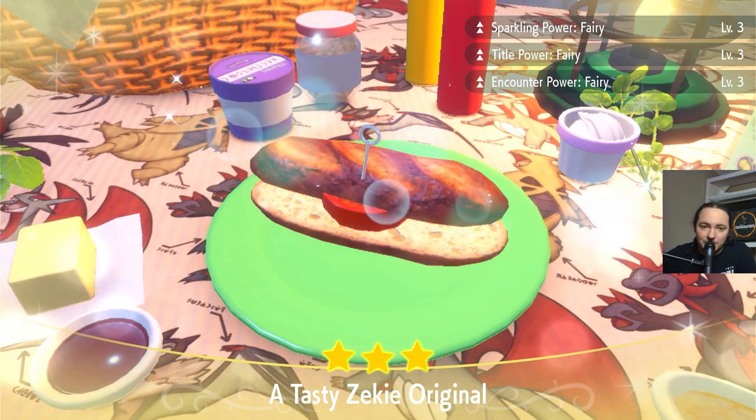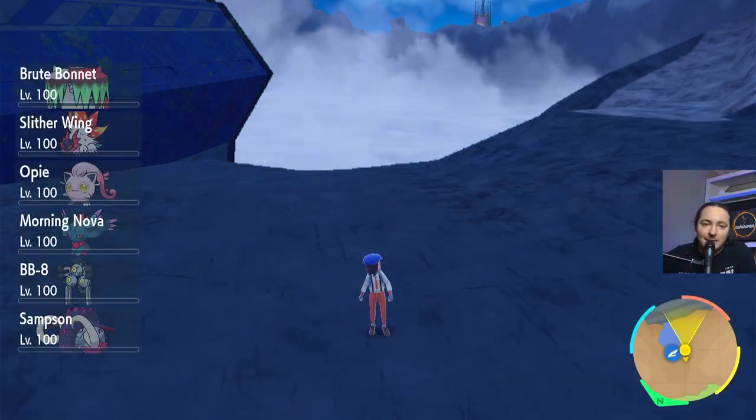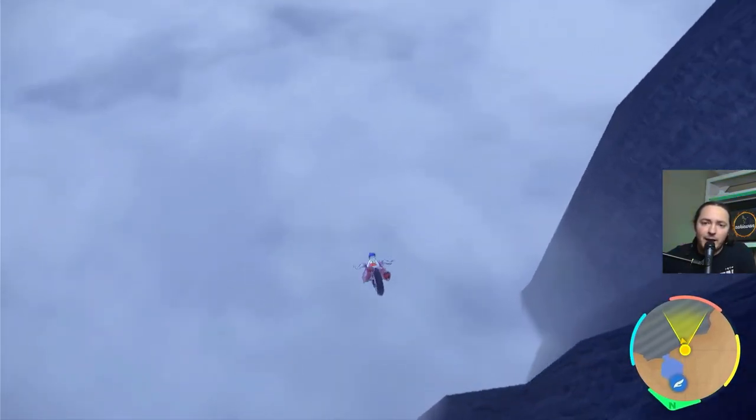I'll also leave a link in the description to Papa Jefe's Simple and Effective Shiny Sandwiches so you can find which one would be best for your situation. Now we're going to back out of the menu, cancel our picnic, and to find these Fairy types — just like we're going to do with all of these Paradox Pokemon — hop on your ride and yeet yourself off the cliff.